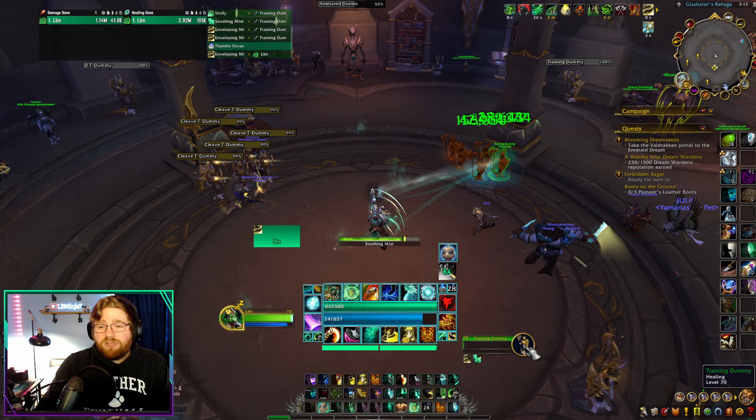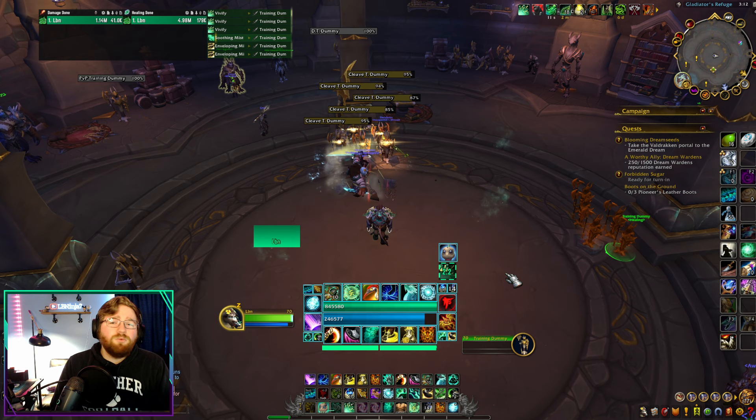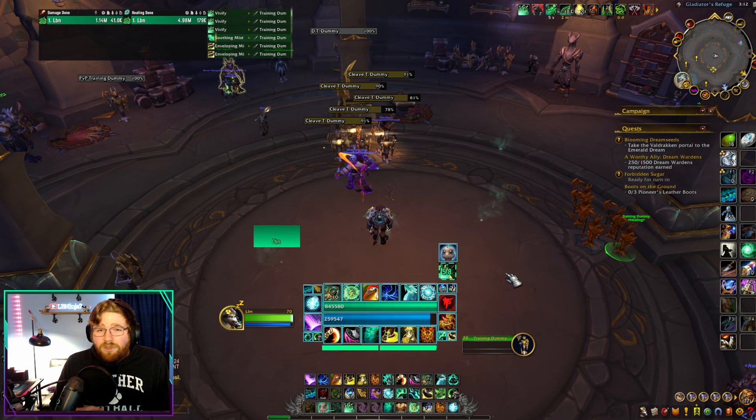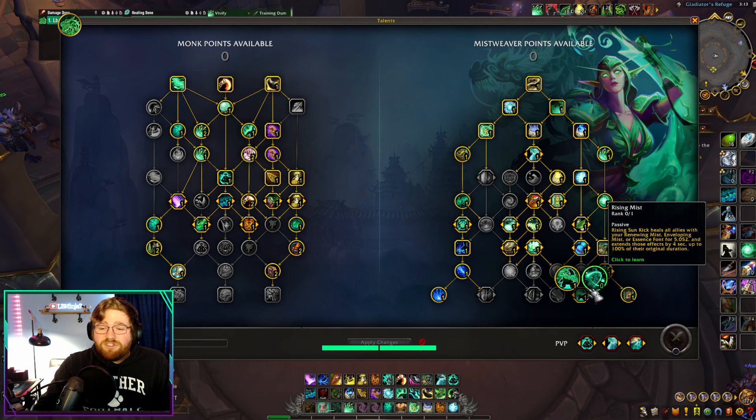You will hear some flack to this playstyle because in an ideal world, say you're pushing a plus 31 key as a top-end player — if you can get the healing done in that key while also playing the build that does the most damage, then ideally you're going to play the build that does the most damage. That's why you see more people at the top end playing Rising Mist, because it incentivizes you more to cycle your damage buttons a little more often.